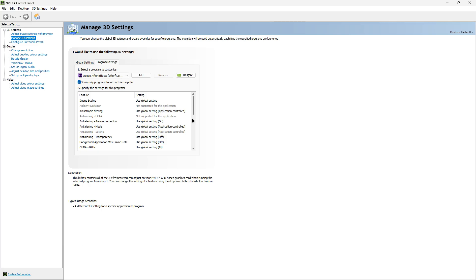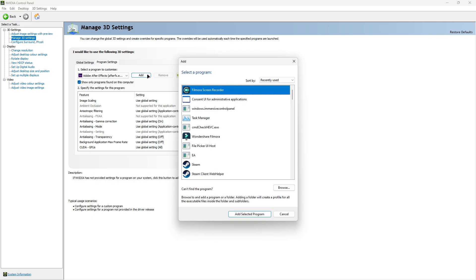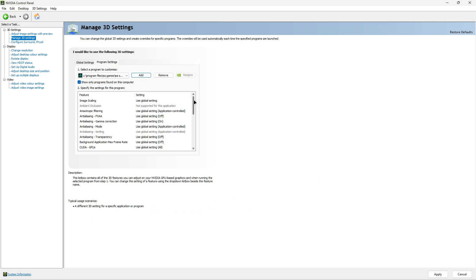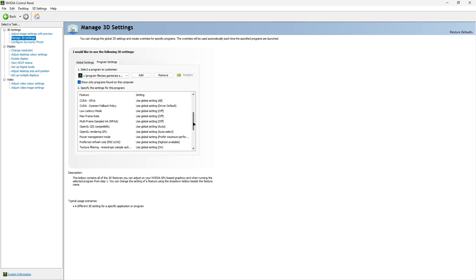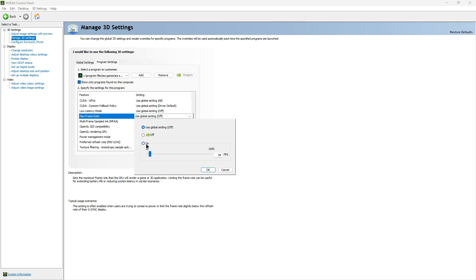Open the NVIDIA Control Panel and navigate to Manage 3D Settings. Here, you will want to add the game FC25. I have two suggestions — one for medium and high-end GPUs, and another for low-end GPUs. Lock your FPS to exactly 3 frames below your monitor's refresh rate.